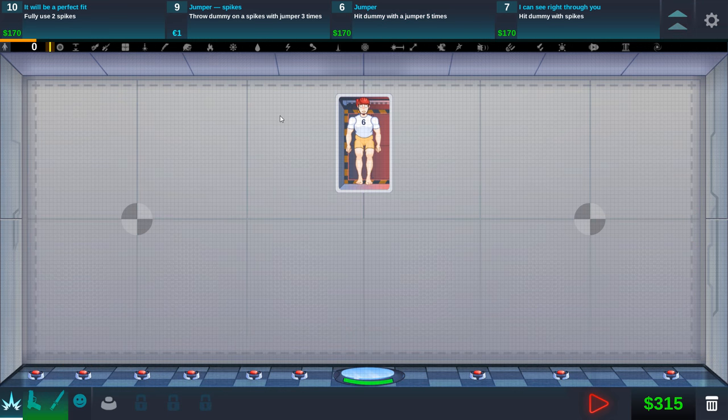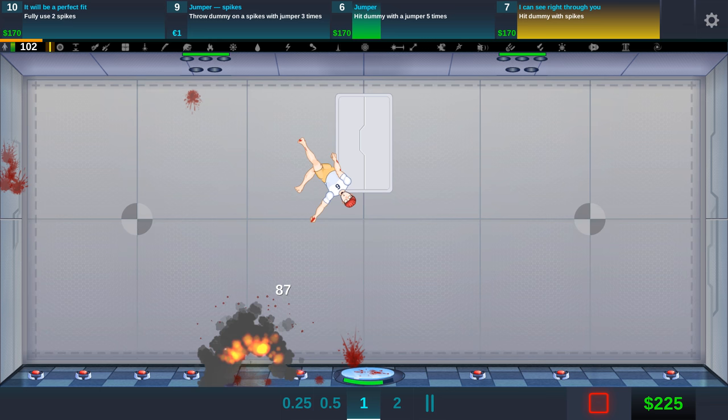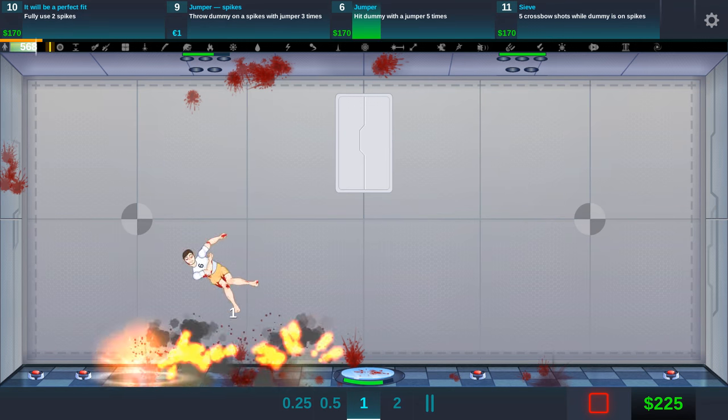We did a lot of the quests and we also unlocked the crossbow. We also got spikes — now we can attach spikes to the roof. That might be fun. Let's do a couple of those. The quest says throw dummy on spikes with jumper three times. Hopefully he hits the spike here. Oh God, he got hit a little bit. There we go! That's what I'm talking about — he is getting hit by everything right now.